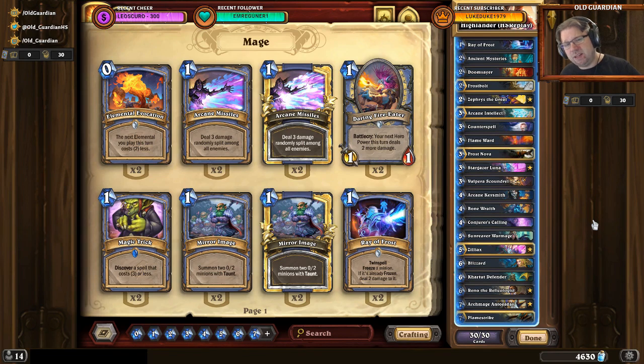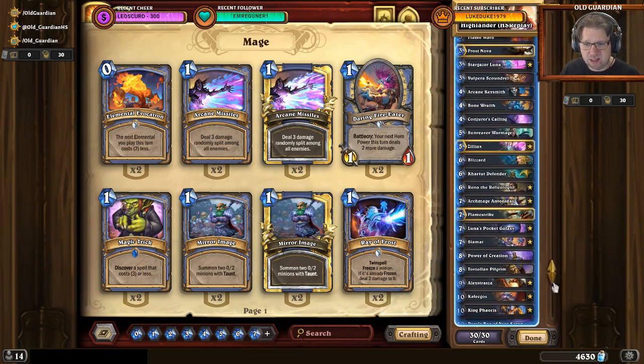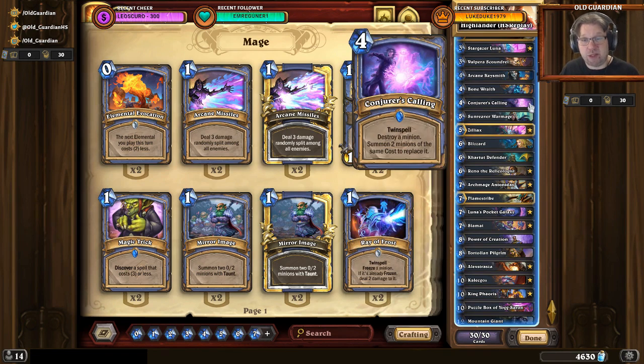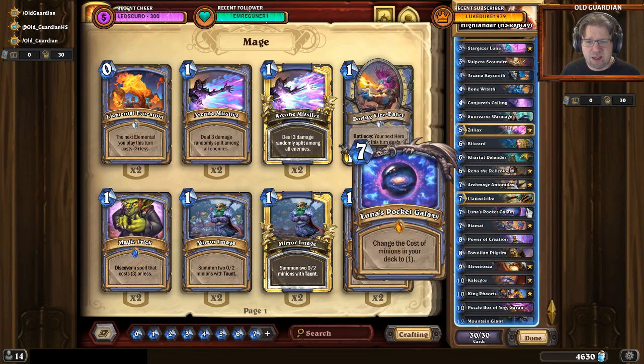I went on HSReplay and picked the highest performing deck list. This was the best performing list at the moment — it's an old, pre-nerfed list, but it was still doing alright. I took it out for a spin on the ladder and was winning games left and right. It still seemed very powerful, even with the 7-mana Luna's Pocket Galaxy and the 4-mana Conjurer's Calling. My practical experience was that Conjurer's Calling was still good, but Luna's Pocket Galaxy I couldn't use very well, so I'm not sure it has a place in this deck.